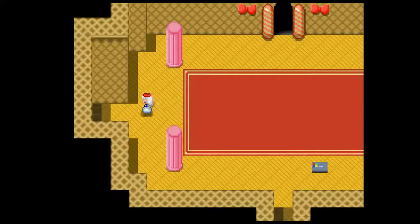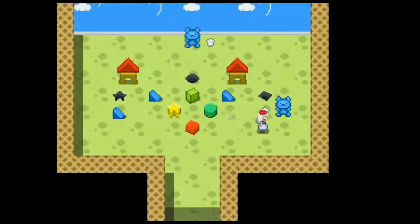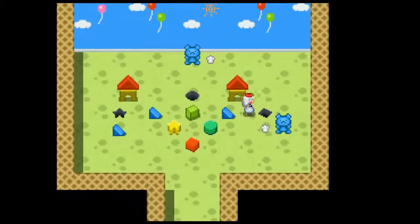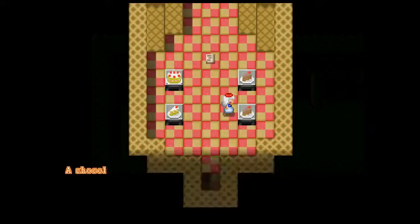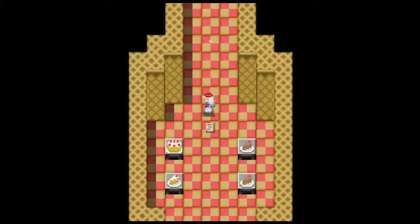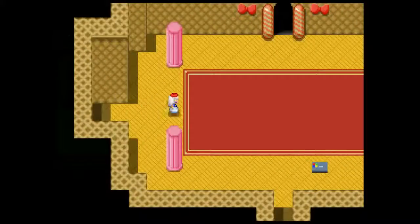A tea — smells nice. Drink it. Oh my, what's this? Teddies! Is this some kind of playroom? How old am I here? A teddy bear. A cook's hat — get it? No? Let's go here. A chocolate cake! A strawberry cake! A great big cake. Is it dangerous? I'm gonna save, just to be sure.